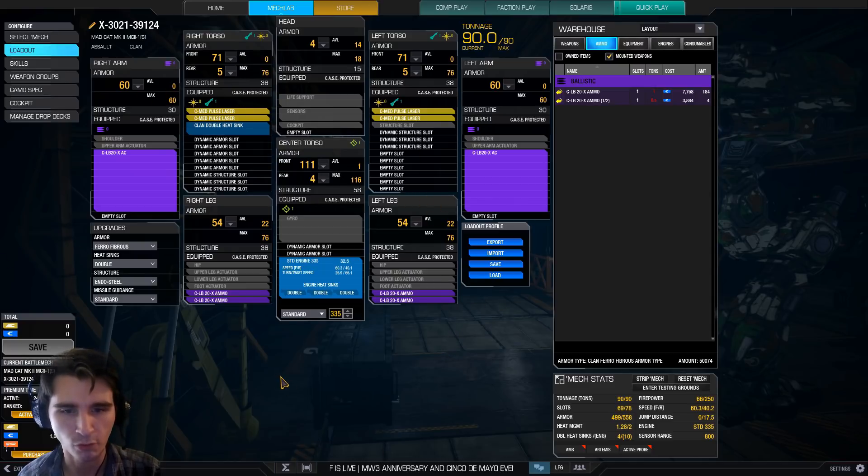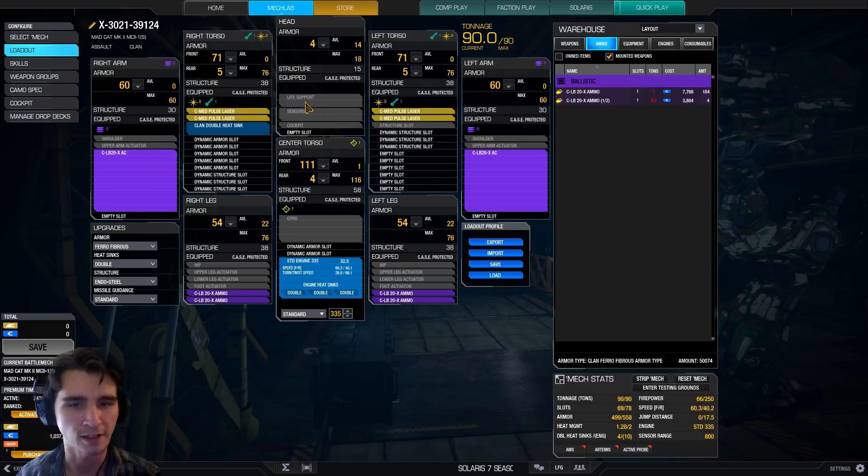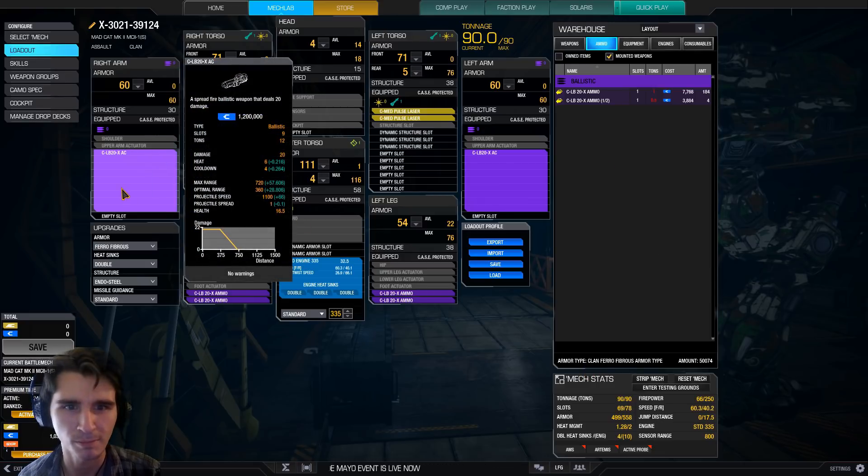Two LB-20s, four medium pulse. I've got four tons of LB-20 ammo. I am running a Standard 335, so that gives me roughly 60kph. I've got about four clan double heatsinks. I have ferrous and endo steel as well. Armor points are looking good — I shaved off some of my legs. The only downside right now is my heat management, and that's just because I have four medium pulse lasers. LB-20s do rack up a little bit of heat, but it's basically as much as two medium lasers.